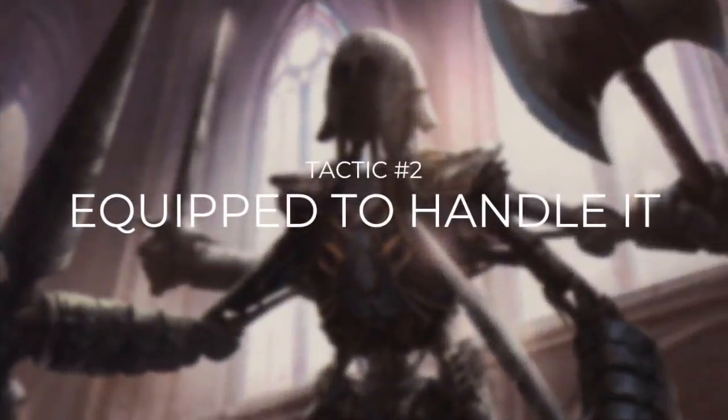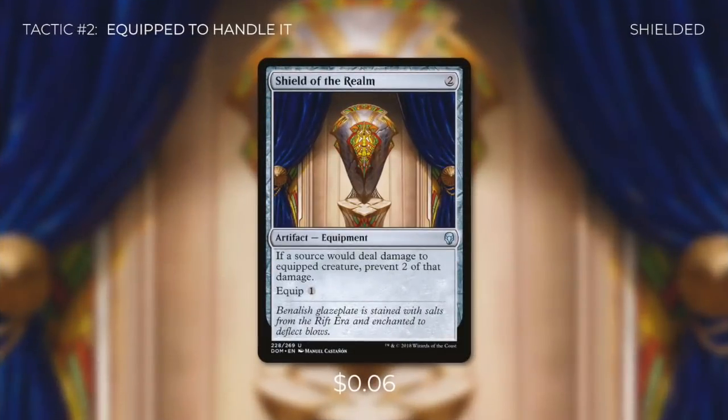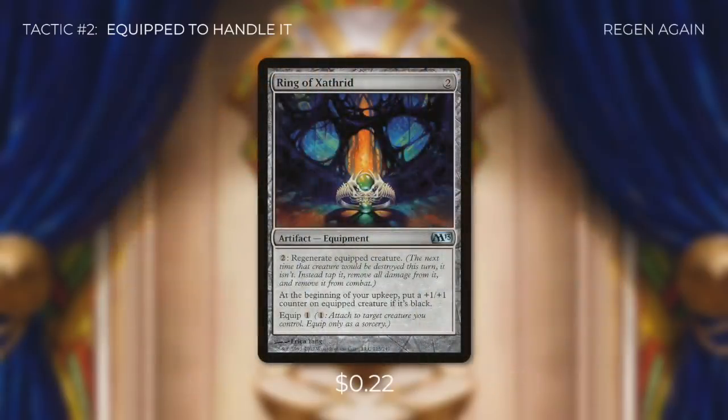Tactic number two: Equip to Handle It. First up there's Shield of the Realm — if a source would deal damage to equipped creature, prevent two of that damage. One of our top priorities is to keep Valduk on the battlefield, so any cheap equipment that helps him stay safe, we're going to be running. We're also running Swiftfoot Boots and Ring of Evosile. Swiftfoot Boots will give him hexproof and haste, and Ring of Evosile will also give him hexproof if we pay two. Hexproof is a lot better than shroud for this deck because we actually have to target to equip. And finally, we're running Ring of Zathras, which has pay two — regenerate equipped creature.